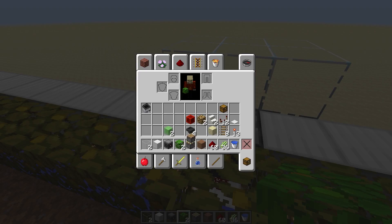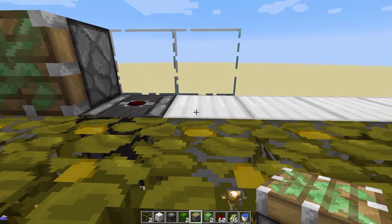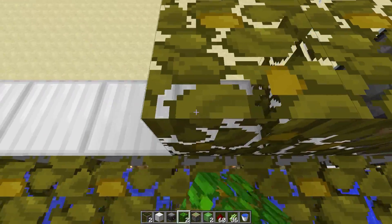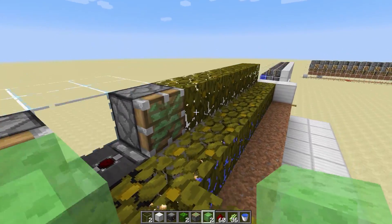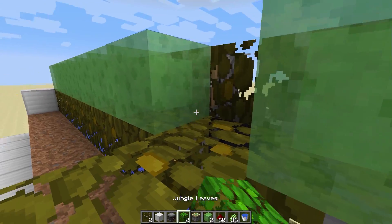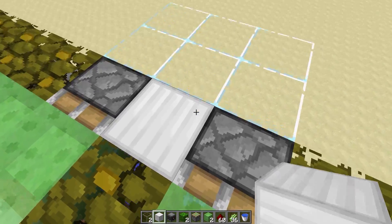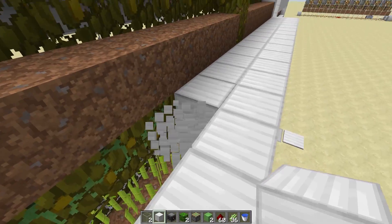Now we need to go back to a sticky piston and our slime blocks, and just repeat another layer here same as we had down on the other side. You can fill this in with leaves as well to keep your stickies from interacting — or leave it empty. I find it looks better with the leaves. Go ahead and add your slime blocks again, put a block there to power those, and that is basically it — that's the second layer.